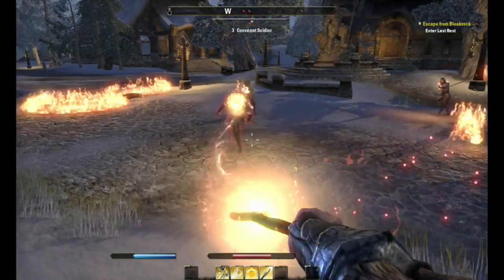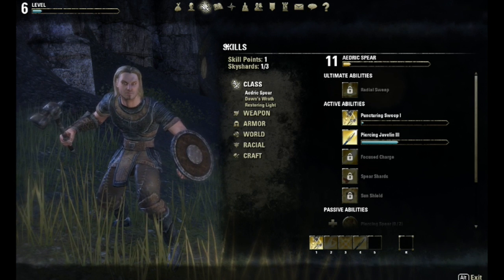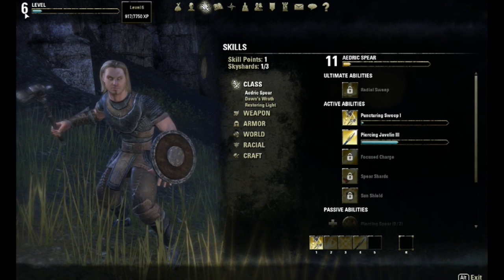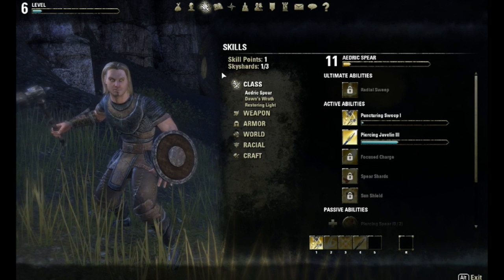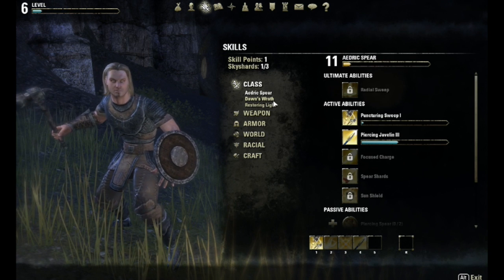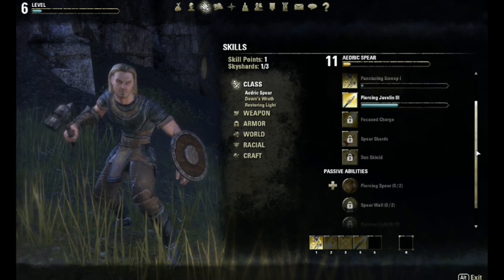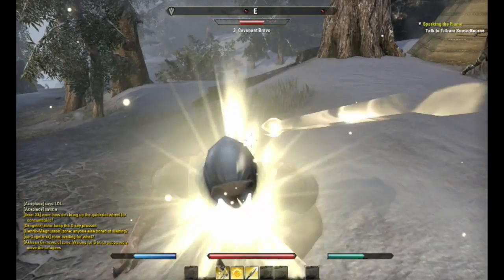So I'm going to send you guys over to the analysis of the skill tree. Now here we're looking at the skill tree for the Paladin. There are two types: the physical attacking Paladin and the assistive Paladin, which is like a healer. With the attacking Paladin, I think you should focus on Dawn's Wrath and Aedric's Spear. Aedric's Spear is the attacking spells, like the javelin that you throw and the spear strikes.